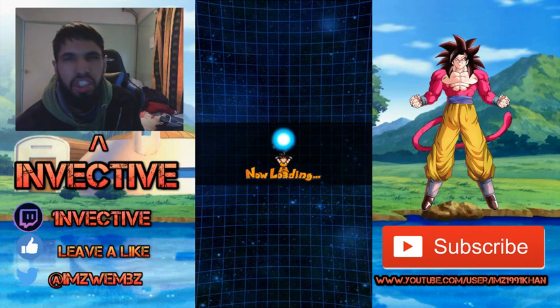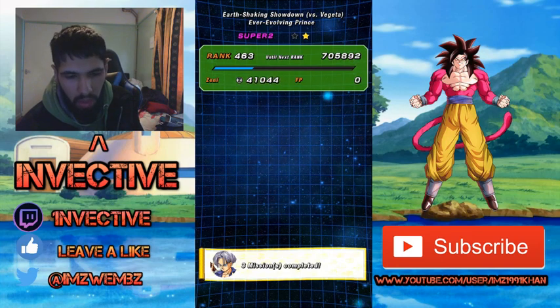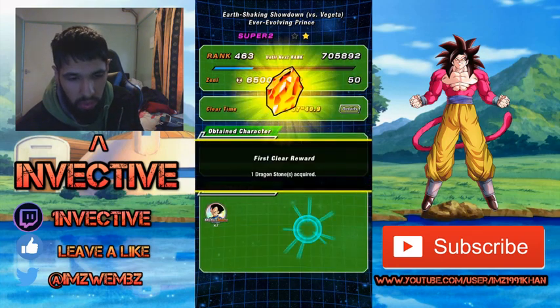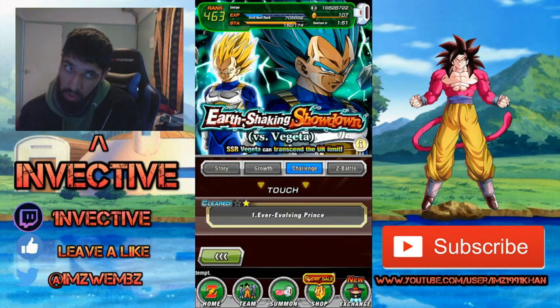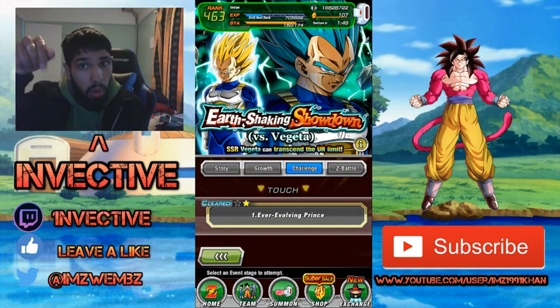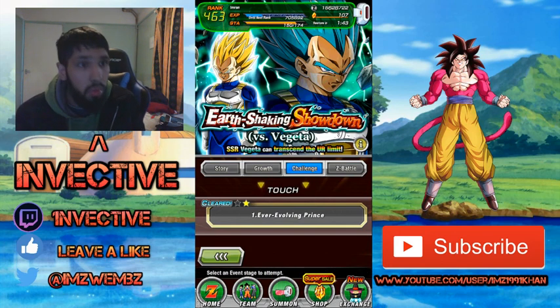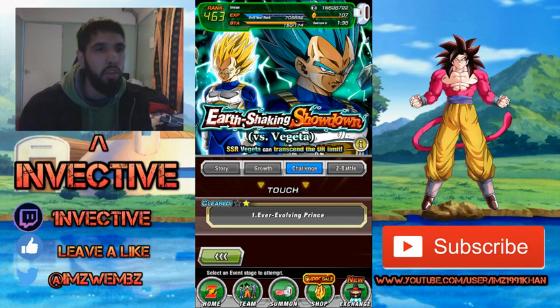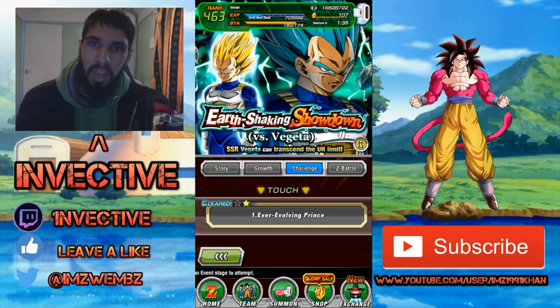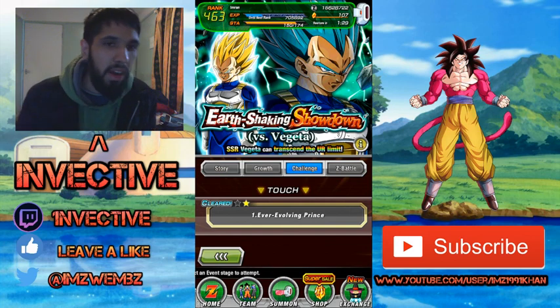We've got a whole bunch of missions and stuff to do still, and still got some dragon stones to collect — got a hundred stones at the moment. Make sure you check out part three when it comes. I'll put part one and part two in the description down below. We're going to continue with the summons and continue with videos — the Saiyan Day stuff has just arrived, so there's plenty of Dokkan content. Anyway guys, that's Invective Menace, or you can call me Invective. Make sure you go ahead and leave a like and I'll catch you guys on the next video.